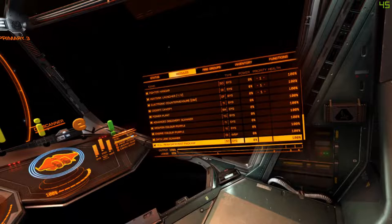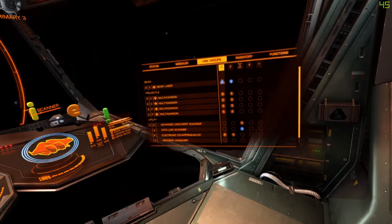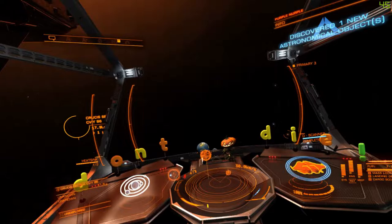Fire groups — each fire group is its own group. Right now I'm on fire group three, which is just my sensors, so when I pull my trigger my guns don't come out. I'm also on frame shift. And we just discovered a new object — that's my discovery scan.